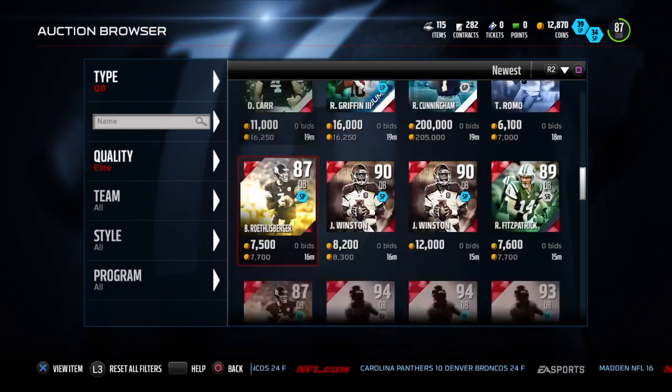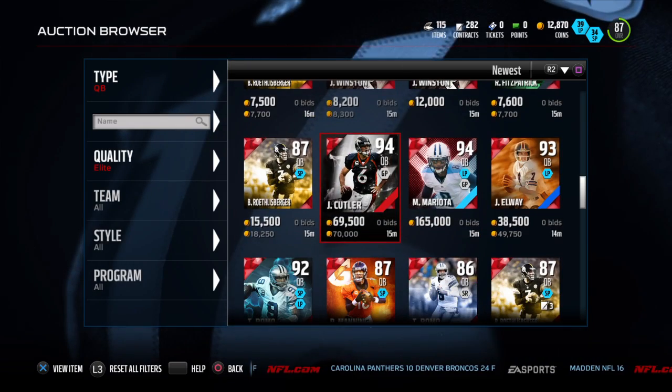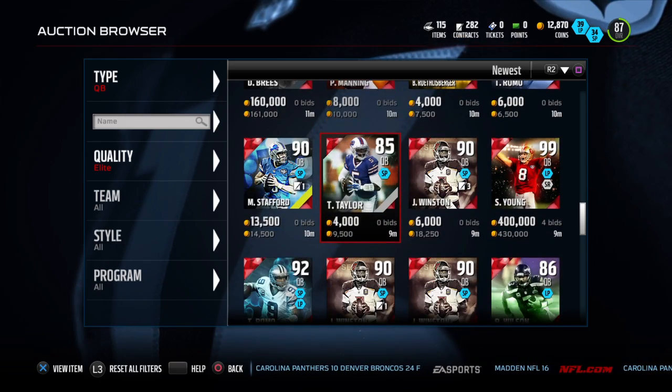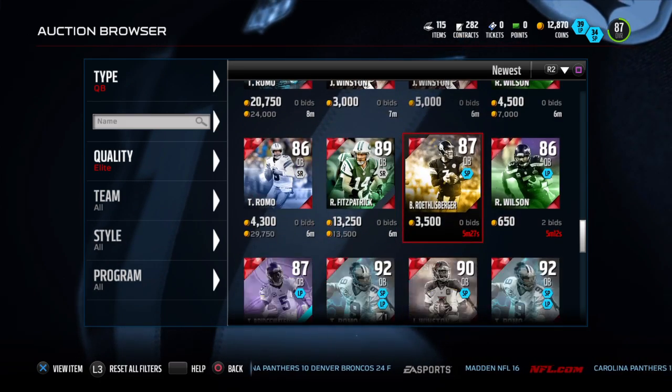We got Roethlisberger, James Winston, Romo, you got Ian Manning — a lot of cheap options.